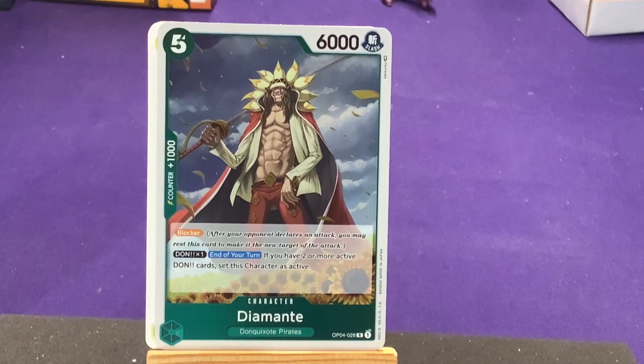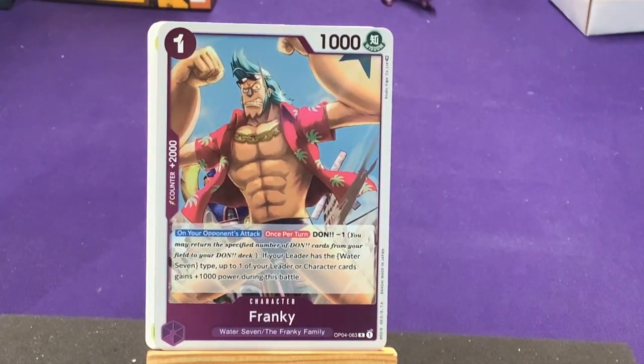Diamante has Blocker and Don times one. On your turn, if you have two or more active Don cards, set this character as active. Nice — so he comes in and makes himself active. That first guy we had also became active at the beginning of the turn. Pretty cool. Our second rare is Frankie from Water 7 and the Frankie Family — this is before he joins the Straw Hats. On your opponent's attack once per turn, Don minus one: if your leader has Water 7 type, up to one of your leader or character cards gains 1,000 power during this battle. When they attack you can boost somebody else up.